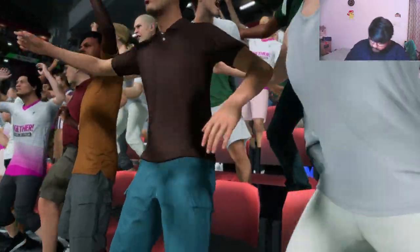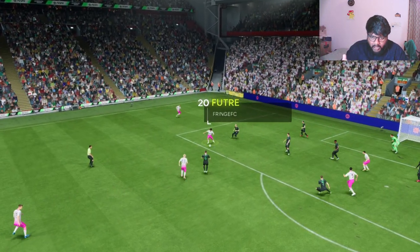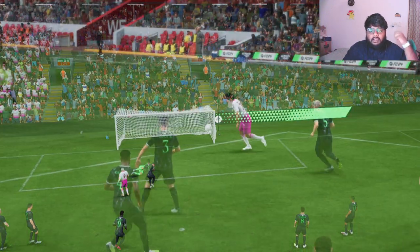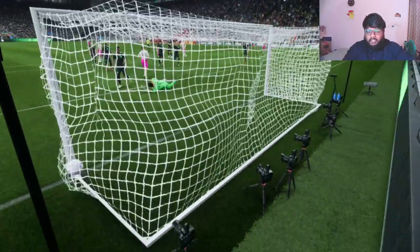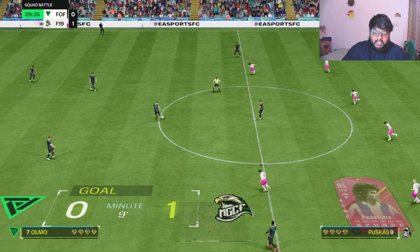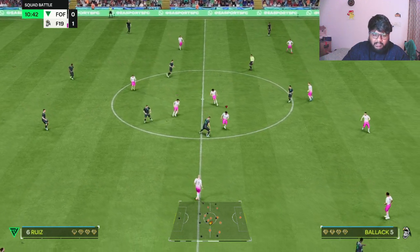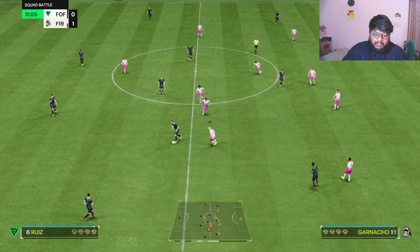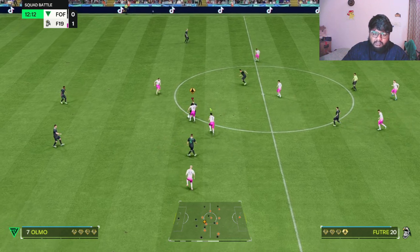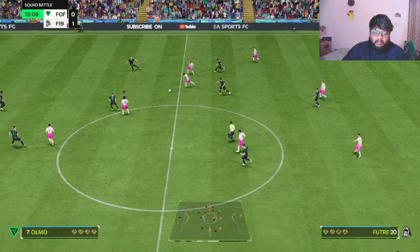Shooting feels really nice and his attacking positioning is just too good — he's aggressively standing in the box. When taking corners you can easily pass to someone else and Futre is just there, and you can pass and take a shot from a great angle. Short pass feels good; long pass accuracy is a bit lacking, which is expected given the 87 long pass stat.